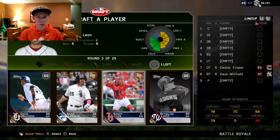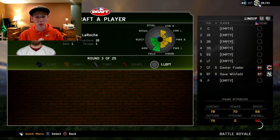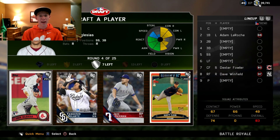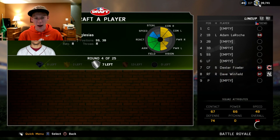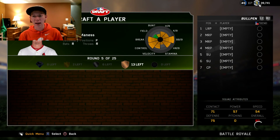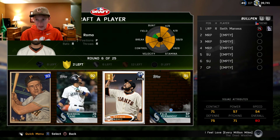It's a tie so we'll just go with Adam LaRoche. Next up we got another silver round here, and it's going to be Jose Inglasius. That's not bad. Next up is going to be Seth Maness, getting our first relief pitcher.